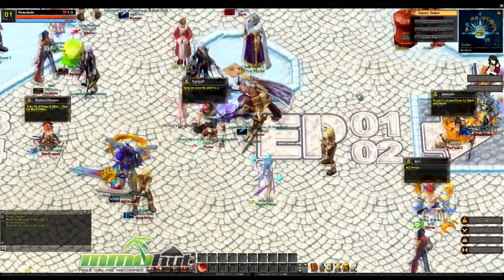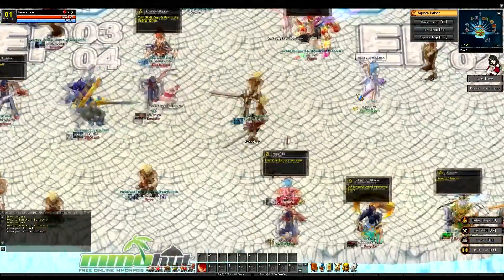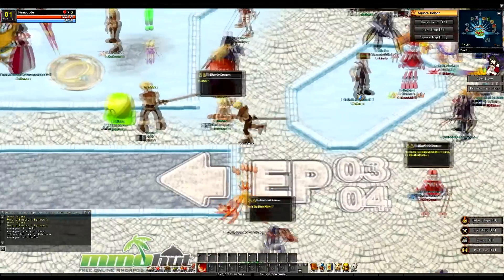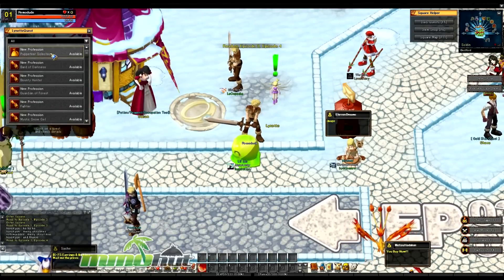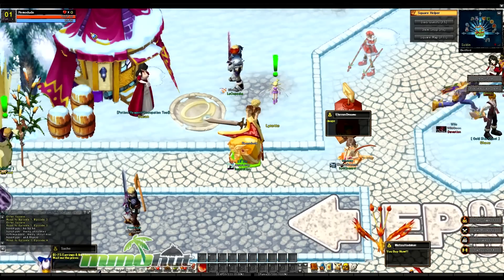Here you can actually see other players you're not partying with. Here you'll basically grab quests, sell your items, and just interact with other players — buy, sell items and stuff like that. Let's jump into the actual game here. There's a lot of quests here too — you can talk to all these NPCs and grab them. This game has a boatload of quests and many of the quests are repeatable, which is awesome.